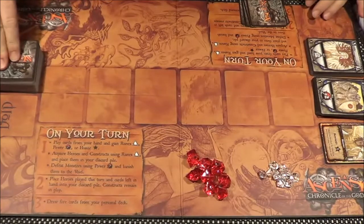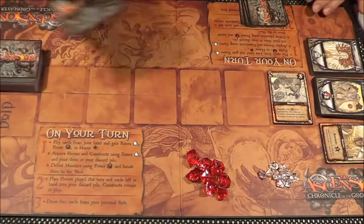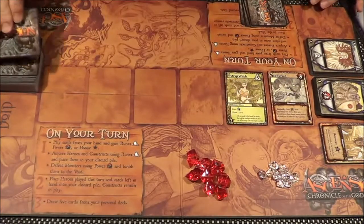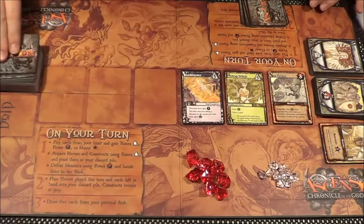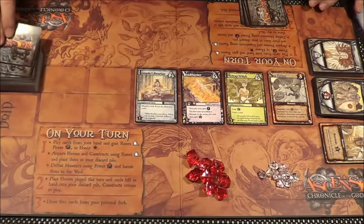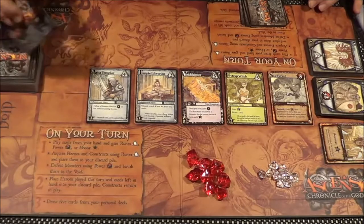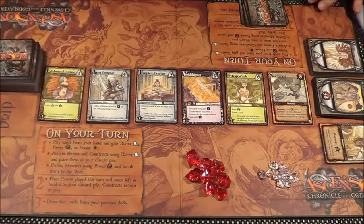Then it's lay out the centre row as normal. So we have a Sea Tyrant, a Flytrap Witch, a Voidthirster, a Temple Librarian, a Naira Templar, and a Leafbound Initiate.